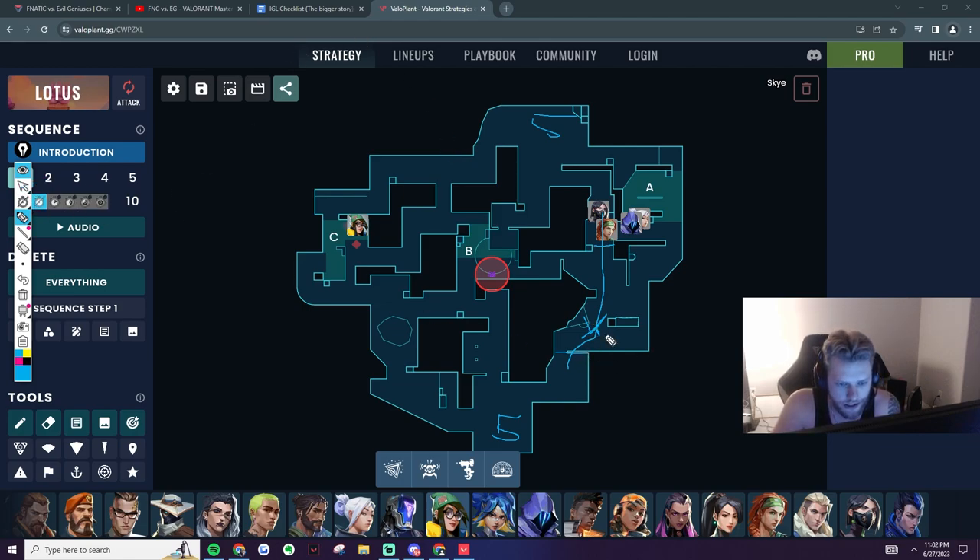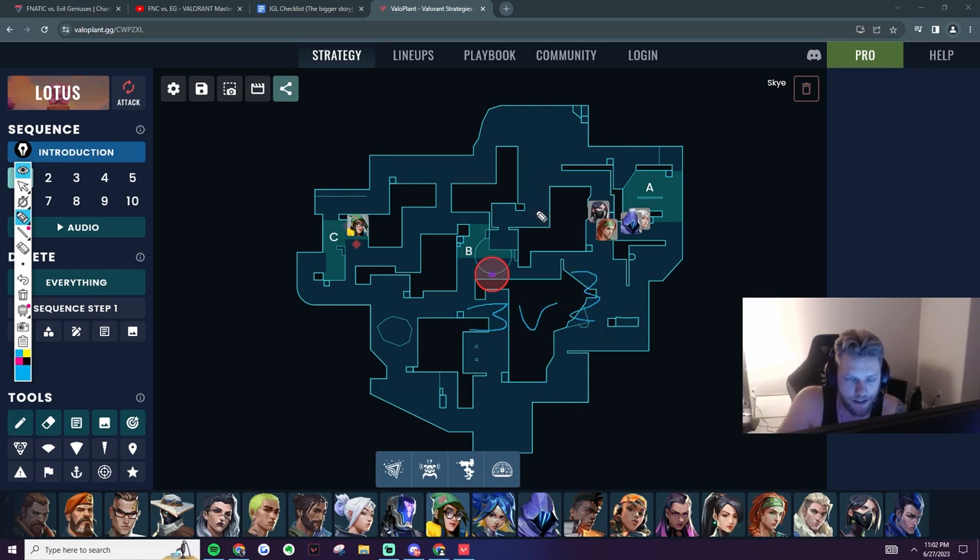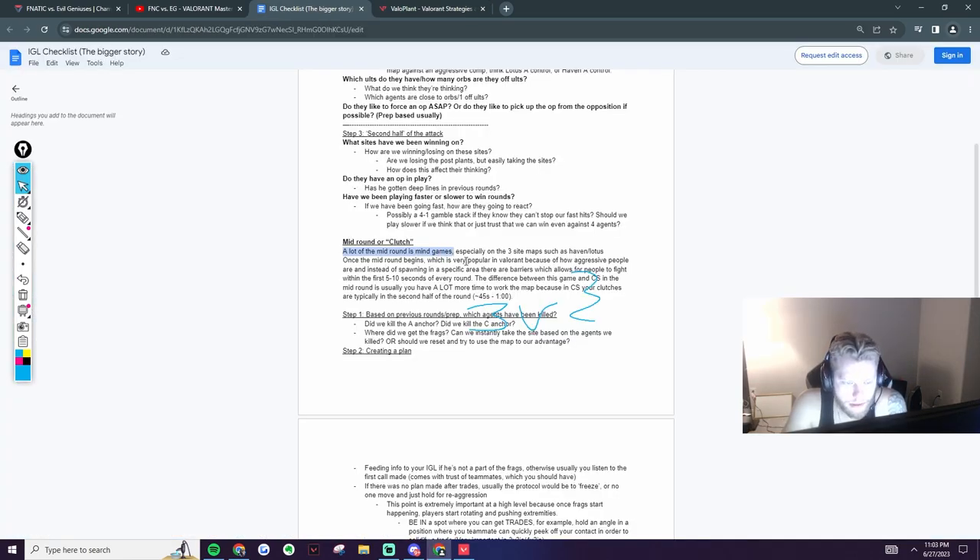In Valorant, barriers allow people to fight instantly, whereas in CS you'd have spawns on both sides and meet around the 120-second mark. In Valorant, within the first five to ten seconds of each round you can fight each other. If there's a three-versus-three and you have a minute 35 left, you can do whatever you want across the whole map. That's why it's different from CS — a lot of it is mind games, especially on three-site maps.